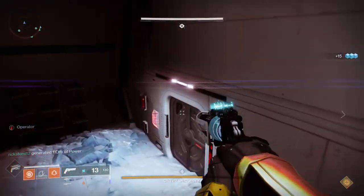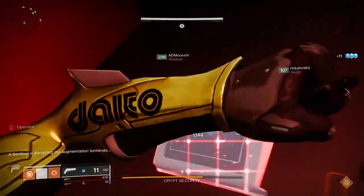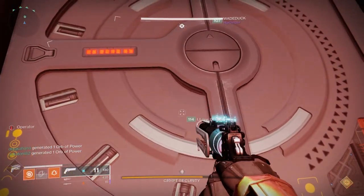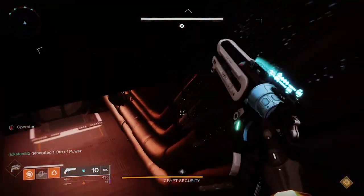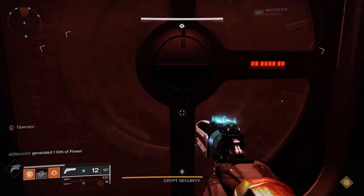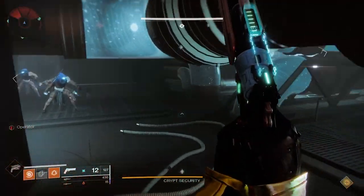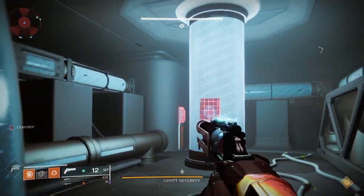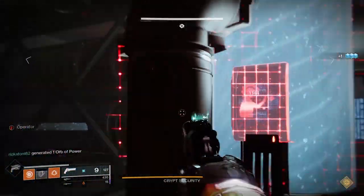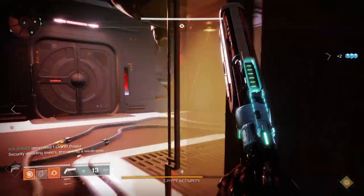The first person was basically the first Operator. To give people as much time as possible — because you have that one-minute timer where you'll actually die in the below area — the first person picks up Operator on the dark side. We let them hang out on top for a little bit until the Scanner picked up Scanner on the left side. Once that occurred, they went down, Scanner went in and did the scanning they needed to do, called out the two areas on the left, and then the Operator goes ahead and clears those two areas on the dark side.